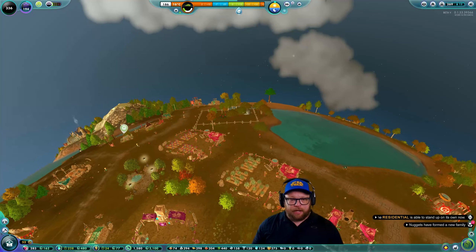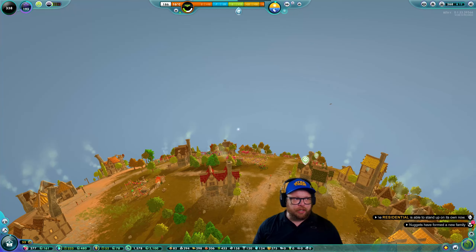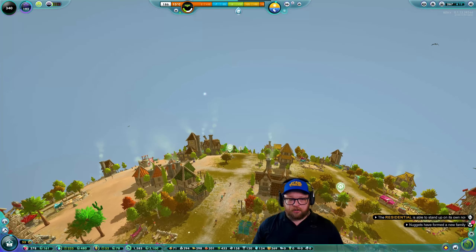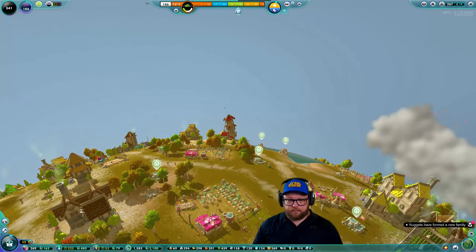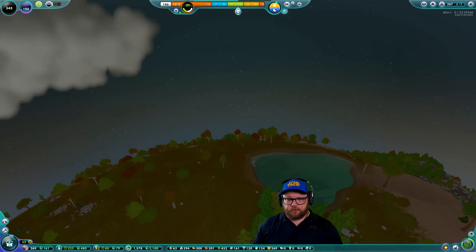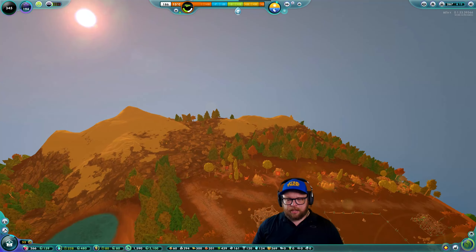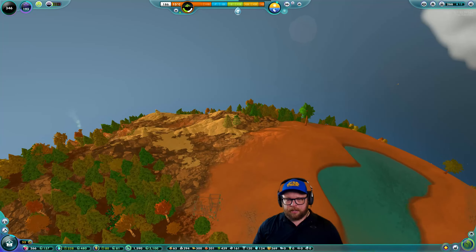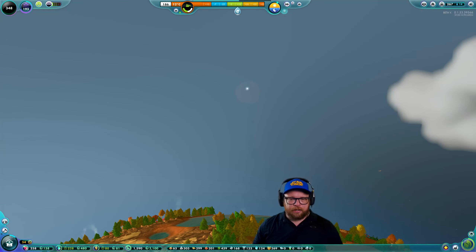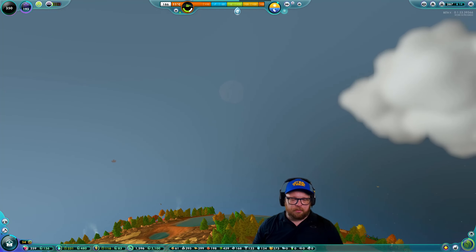Good news on the update front — apparently this is very reliable — version 54 is literally one or two weeks away. We are supposed to be able to go to the moon; it has got some space age elements to it. We will be able to travel to the moon, land on it — there's our moon! I don't know much details other than that. I don't know if you can colonize it yet — that might not be a thing yet.